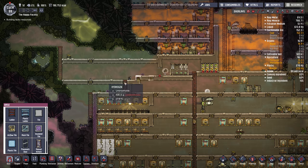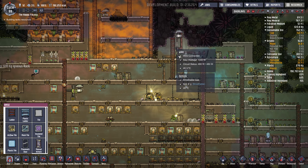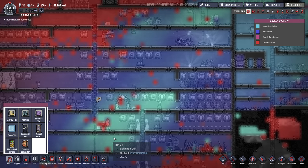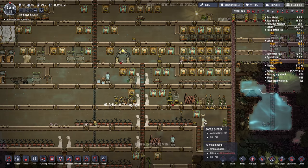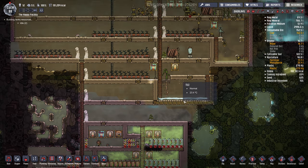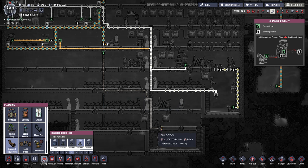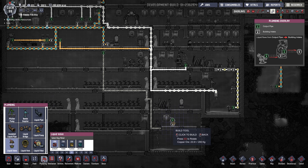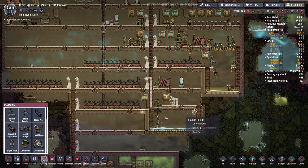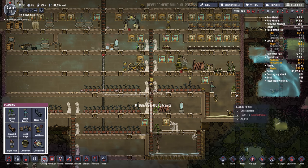I'm going to seal this up. Now that these power wheels are down below, it's okay if there's hydrogen along here - as long as it makes its way up, it should be fine. Oxygen is really thin in the base right now, so I turned the algae deoxidizers back on temporarily. We're fine for algae for now. This water is almost gone. I'll allow some water to go in here so that they can get enough water to fill up the algae terrariums and stuff.